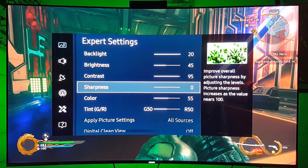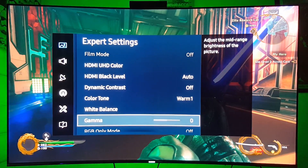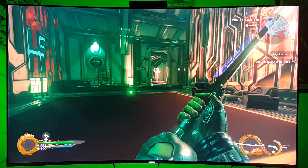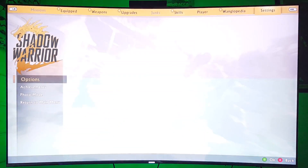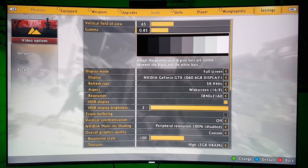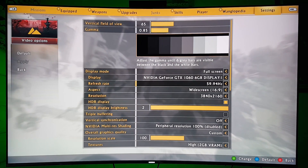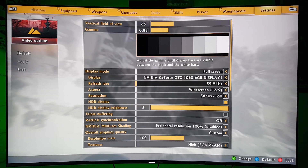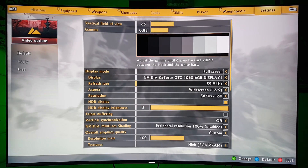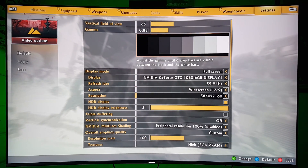The backlight is at 20 — these are the same settings I always use, same as when I'm playing on a console like the PlayStation 4 Pro or the Xbox One S. Now the cool thing is this game is actually running in 4K. Let me show you the video card I have and the refresh rate — pretty much 60 frames per second. It's 59.94 — 60 Hz. I think that's what it is, correct me if I'm wrong, but I think this is the same as frames per second. The resolution is at 2160.